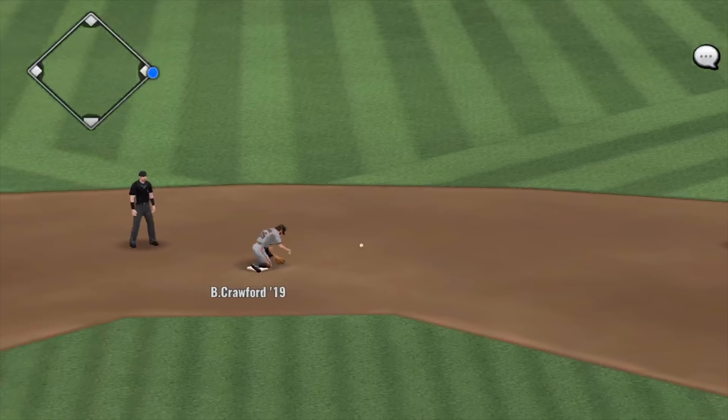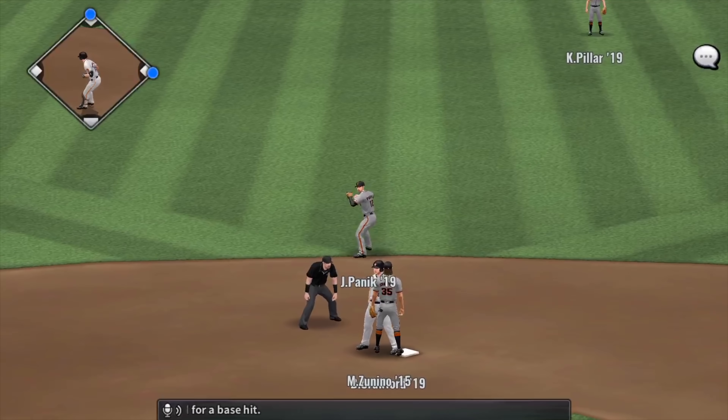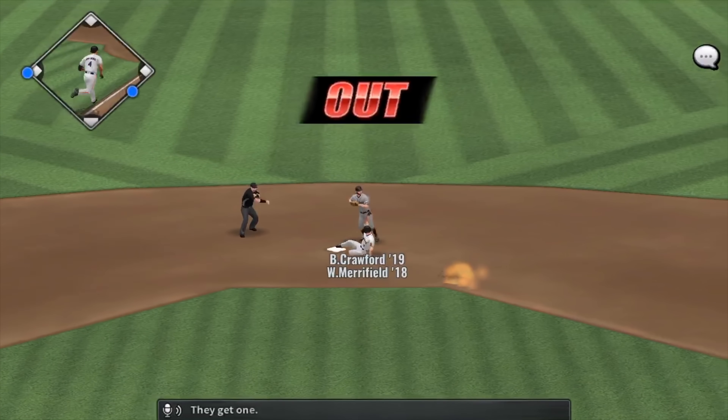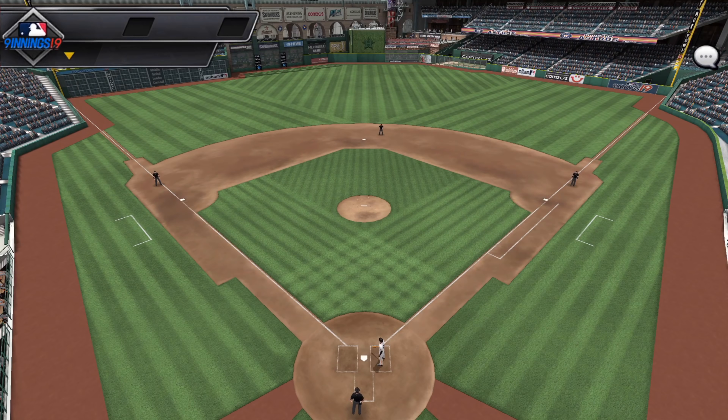Whit Merrifield comes up to bat. He lines it straight into center field for a base hit. George Springer steps in — he singled and later scored his first time up. A changeup gets him for a strike. The next pitch is hit hard on the ground; they get one and turn it for two. It's a double play.